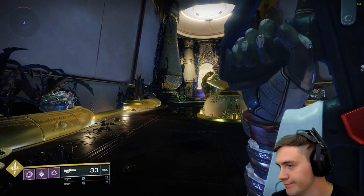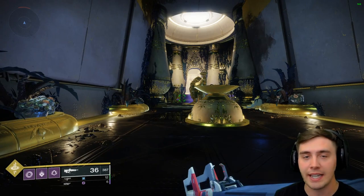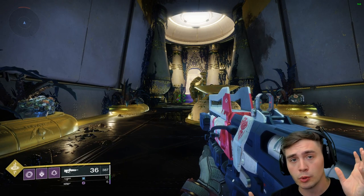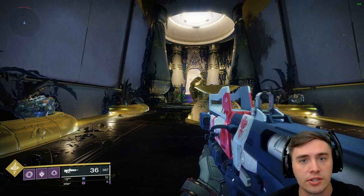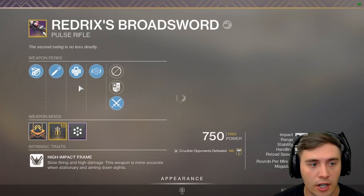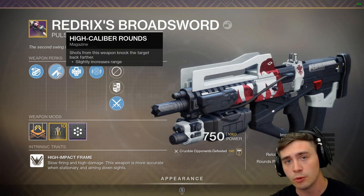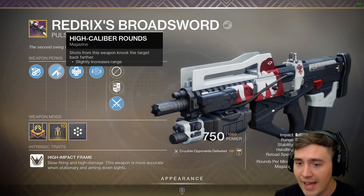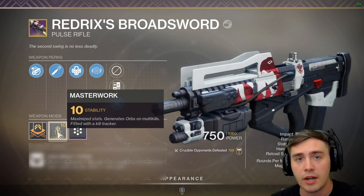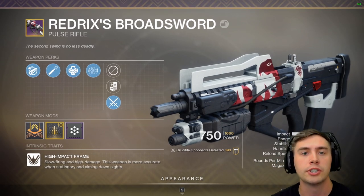Reload speed on this thing isn't the best. ADS speed, not the best. This thing is a little clunky. Now, if you have a random rolled one with some better handling, that might change things. Because the Broadsword that I have is from the Quest, it's not possible to get this thing with random rolls right now. But you might have one with much better handling. Getting range is going to be really good, and stability.